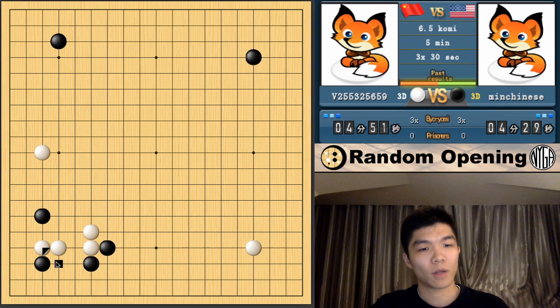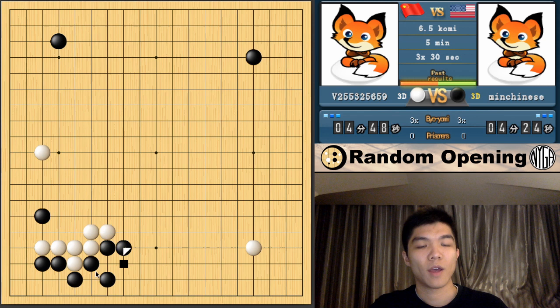He blocked this way. I usually say never block this way no matter what. But for this variation, the block is really nice shape, getting the corner and all. This is generally considered a really good result for black. I think this is going to be a pretty fast game. I'm going to play the high approach — just because.